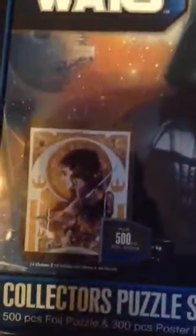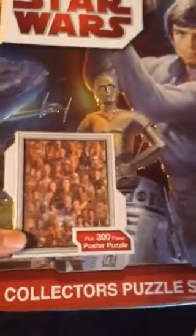You get a 300-piece puzzle — this one's a Darth Vader — and on the other side you get a 500-piece foil puzzle. I've completed both of these sets. This is just one of the sets. And then we have another one with all the characters: 300-piece poster and then 500-piece foil.